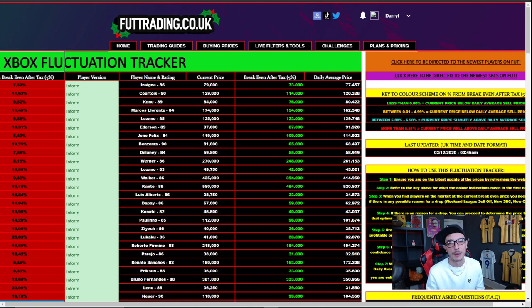If you've ever debated joining the website, now is the time to do it, especially because we've just launched our Xbox and PS4 fluctuation tracker. It automatically tracks the price at the low end and high end for certain cards and tells you when to buy in at the lowest and sell at the highest. It went live yesterday and we've got people making 20,000 to 30,000 coins per card. It's updated regularly — an unbelievably insane tool that's taken a lot of work.